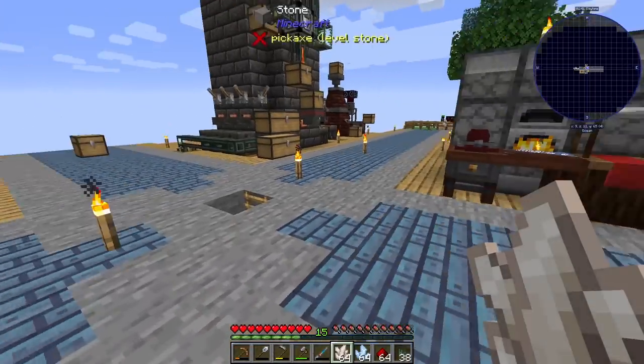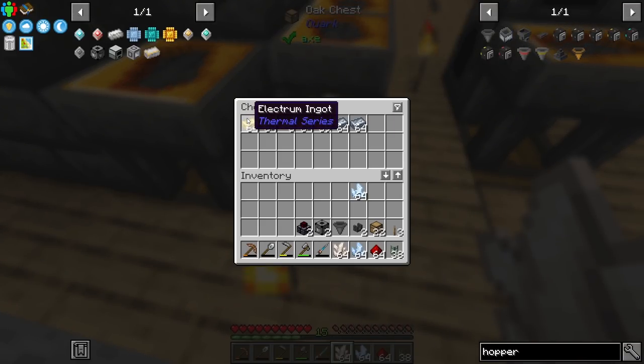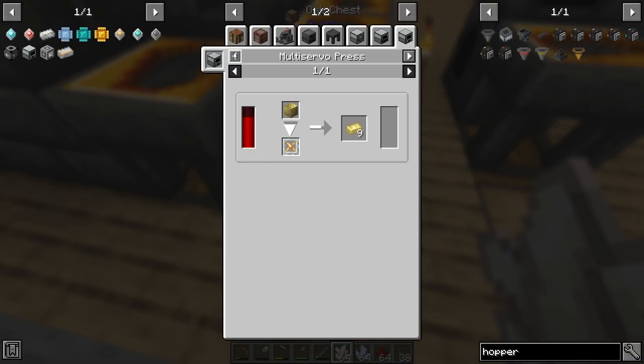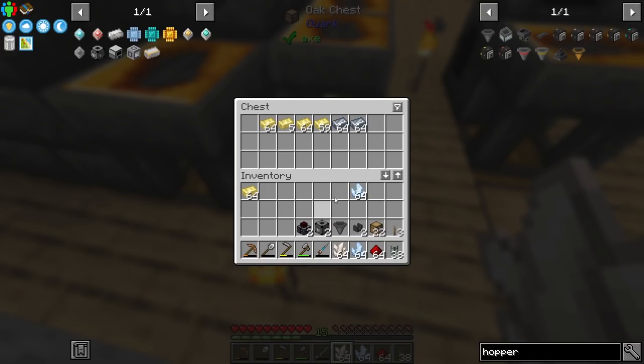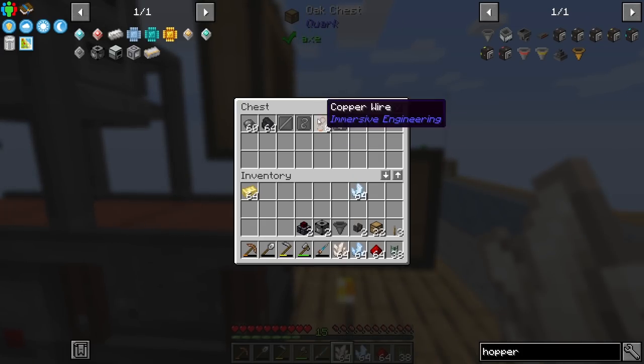I also made an alloy here called electrum - it's just silver and gold. You can do it in the kiln or the smelter, doesn't really matter which one. It's a one-to-one ratio so really easy to do. One thing we need here is some gears.